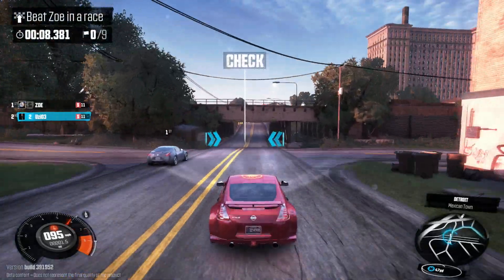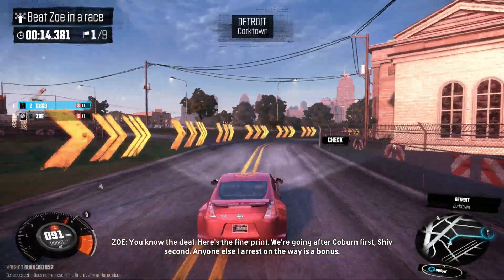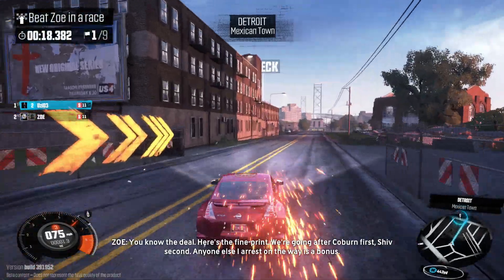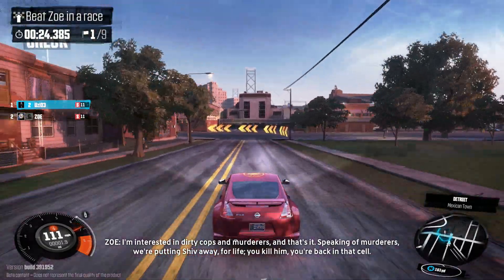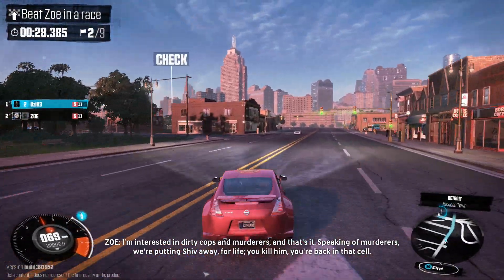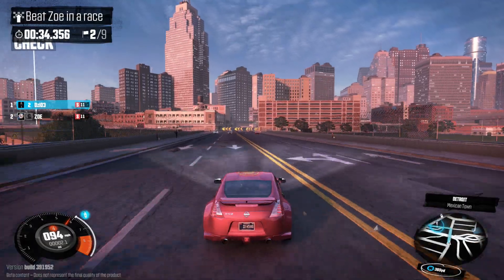I just gotta believe in the heart of the flames on my car and I'll definitely be able to beat her. Look at these flames, Zoe — that's what's making me beat you right there. My car's faster simply because I got the flames. Braking and drifting seems like it's helping a little bit.